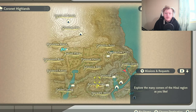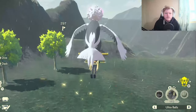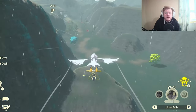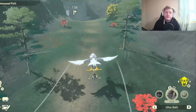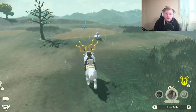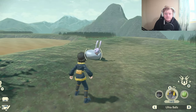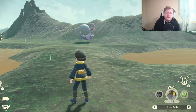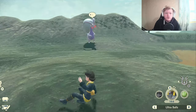To get Hisuian Goodra, come to the Mountain Camp and put a waypoint on the Ancient Quarry in the Coronet Highlands. Hop on Braviary and fly over — it's quite far but you'll get there. You have two options: you can catch the pre-evolved form Sliggoo and train it up, or you can catch the actual Goodra, but it's an alpha Pokemon that's very strong and high level, so you might have some difficulties. It depends which one you want to do.